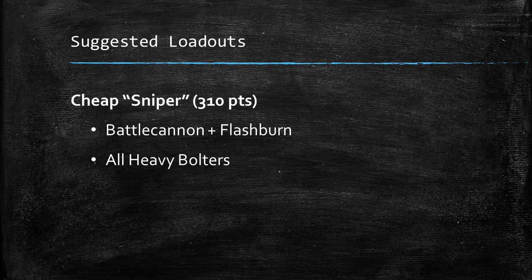The last one is what I'd call the Sniper — more like the tank we won't be driving forward, just keeping its guns going and keeping it alive. The idea is really just to keep it cheap: we've skipped the Flare Shield and everything else, making it as cheap as possible. It's only 310 points — about 100 points cheaper than the other loadouts. We're taking the Battle Cannon with Flash Burn Shells for that scary anti-vehicle shot, and for everything else we're just keeping the Heavy Bolters, sitting at the back of the battlefield on AV-14, which is much less of an attractive target.